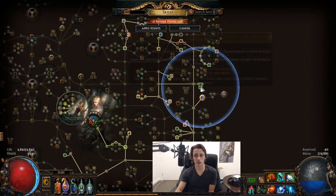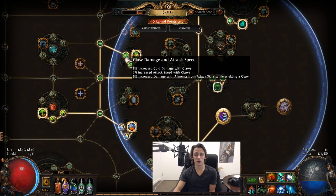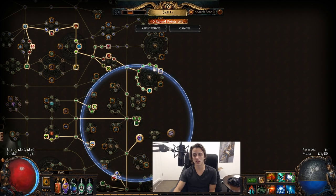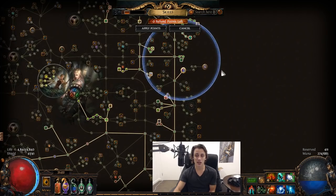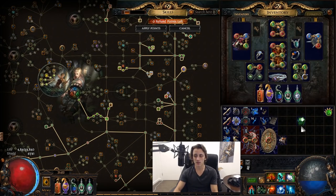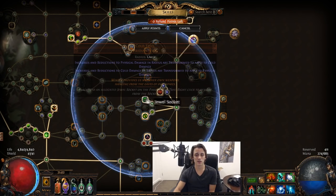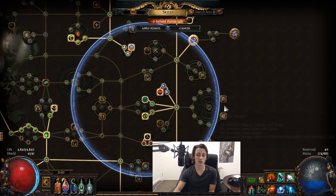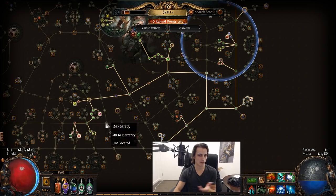Lastly, Cold Steel — we make use of one funky jewel where increases and reductions to physical damage in radius transform to apply to cold damage instead. With this placed over here we get these nodes as pure cold, which is pretty useful. For bow builds it should also pay off to place it here if you're doing cold-dexterity bow stuff or just pure conversion — you can get a lot of the bow nodes in this area, so it could very well pay off to use Cold Steel for a bow character.